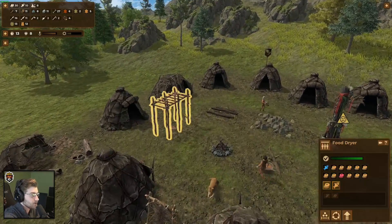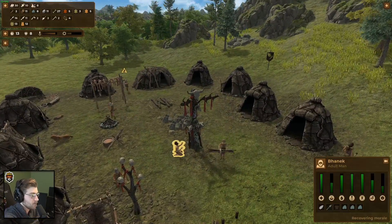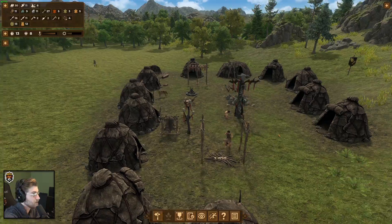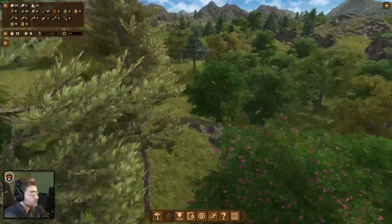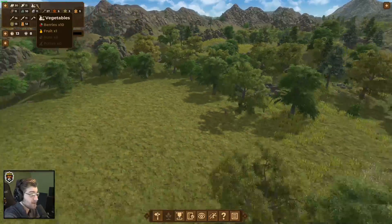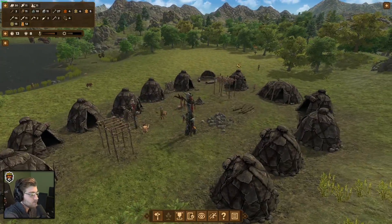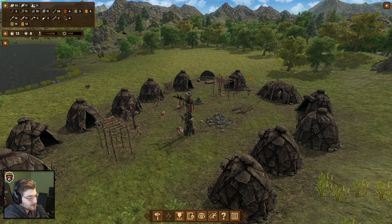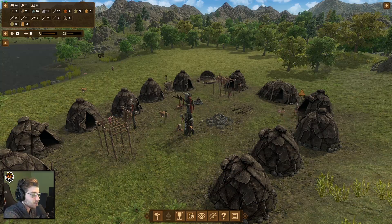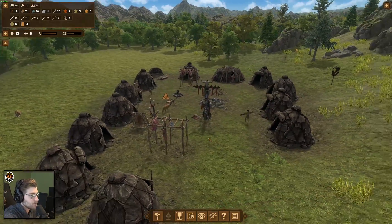So when their morale goes low, they go and pray to the statue, and then everything works out — that's nice. We're actually gathering a lot of berries — holy crap, that's good. We have so much, we're prospering. Usually in games like this it's easy to start failing, but I guess this is like the starting mode, so down the line it's going to get harder.